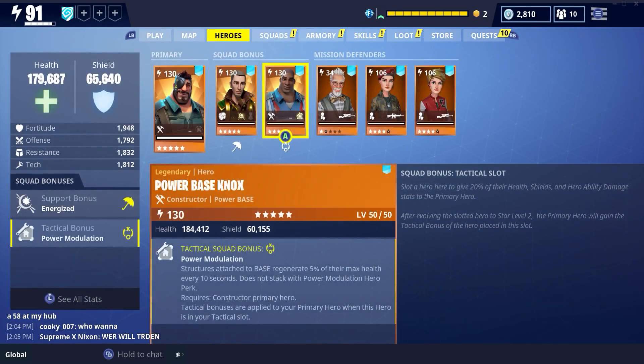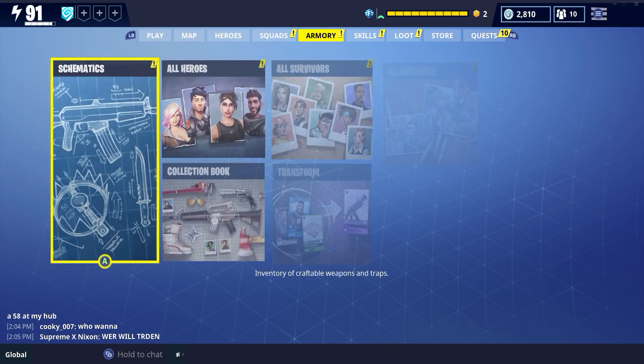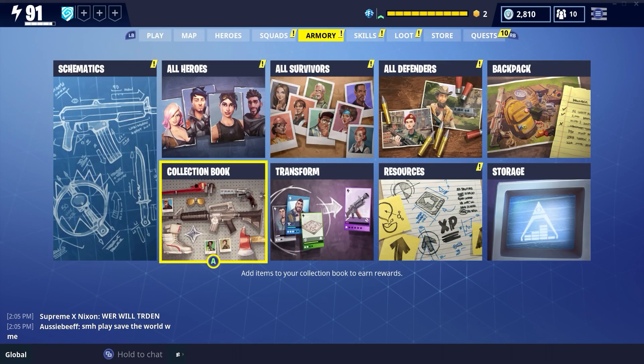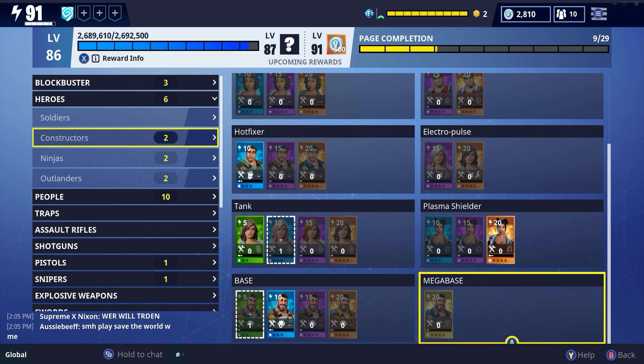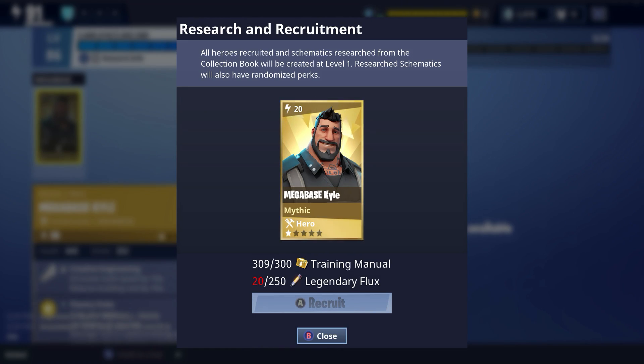There has been a massive update — I say massive because of what you can do. If you head over to the armory and collection book, I'm going to show you something. We'll go to heroes, then constructor, and I'm going to go to the infamous Mega Base Kyle. Down in the bottom right I have an RB option that says 'recruit.' When I press it, it comes up with the research and recruitment menu. You can recruit mythic heroes now! This is just insane. I did not think Epic were going to do this — I thought they'd want V-Bucks from llamas.